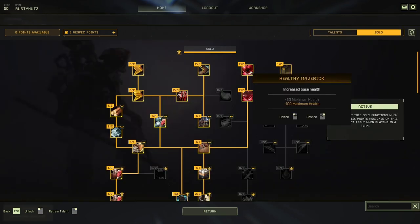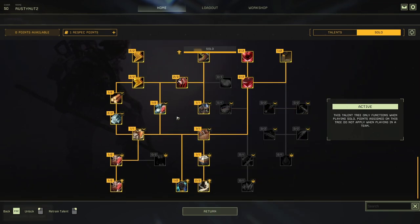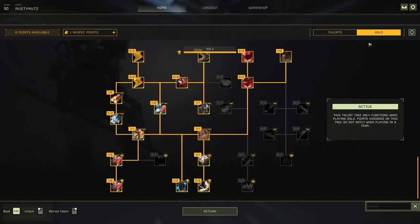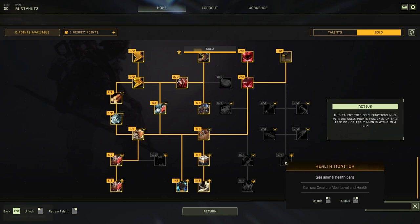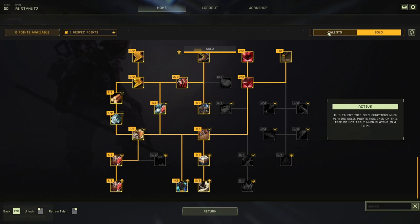To start with, just focus on the top ones — it's the solo tree that has more of the health talents. You can see I always have those health-increase talents done on all my characters. Beyond that, it's just up to you what you choose. If you're only ever going to play solo, there are certain points here you could use that you wouldn't bother with in the multiplayer tree. Keep in mind that if you take a talent like Health Monitor on the solo tree but not on the multiplayer tree, you'll lose that ability when playing multiplayer.